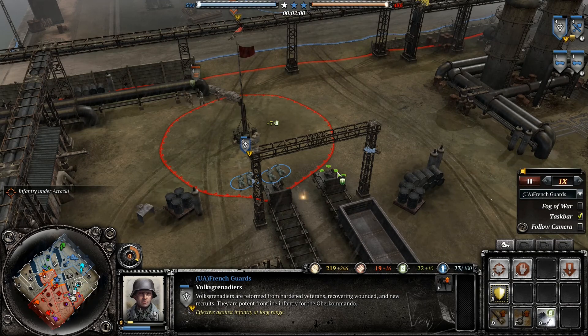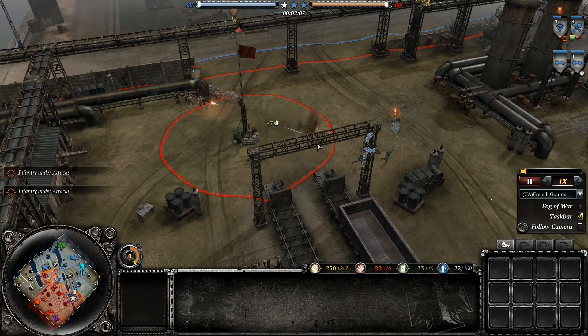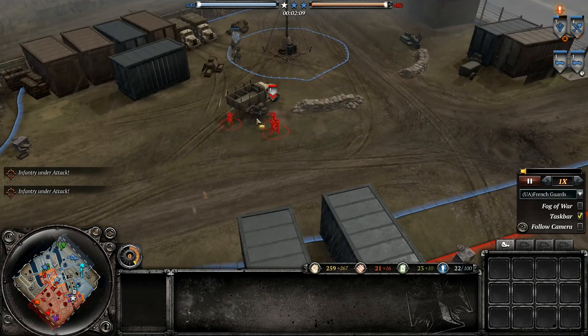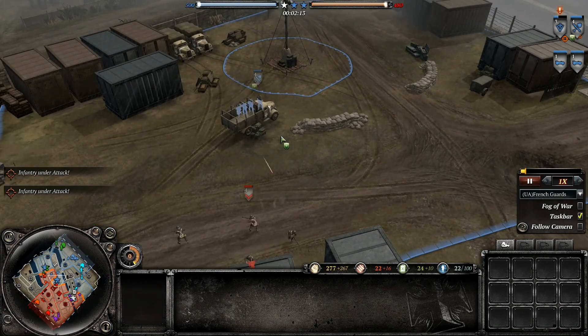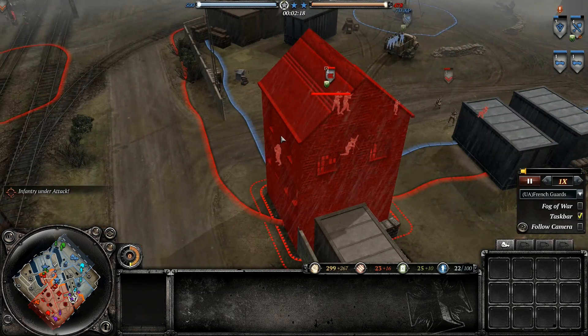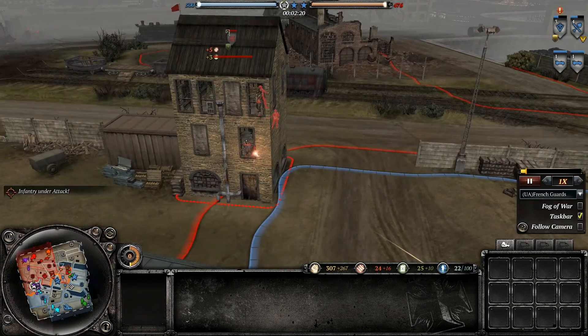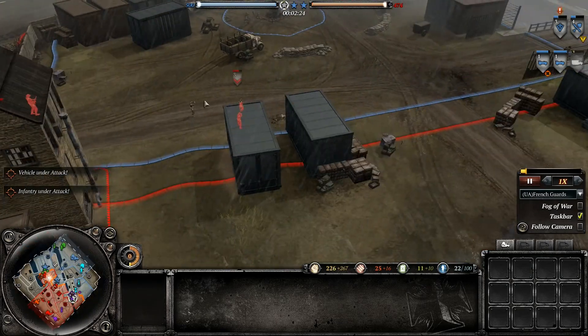My men are still going to be suppressed for a little while. I'm going to stop my troops here — they're going to be suppressed for so long. That was kind of frustrating. I need to push back a little bit. Can't find heavy cover; there's a Vickers over here so I have to be careful. There's a guard tower-like building that helps lock down this side.